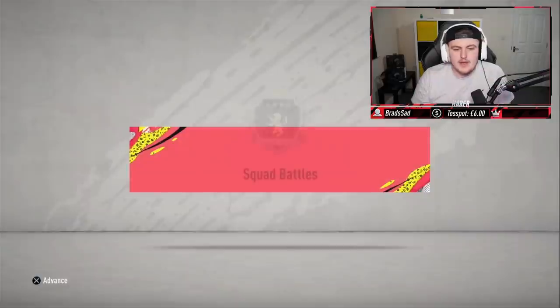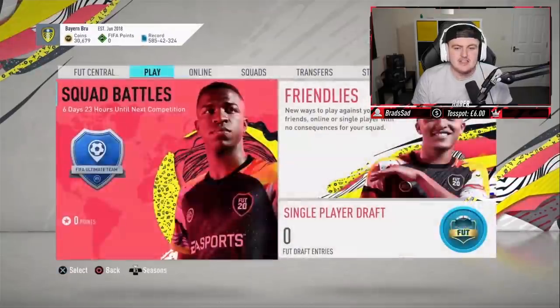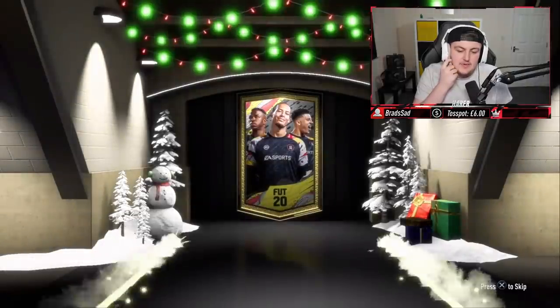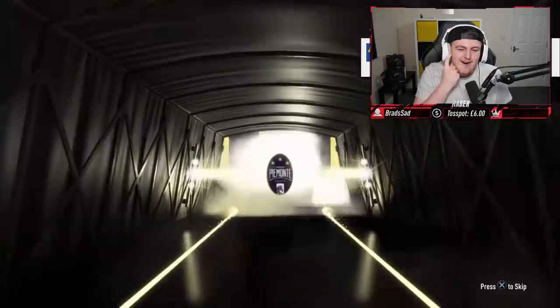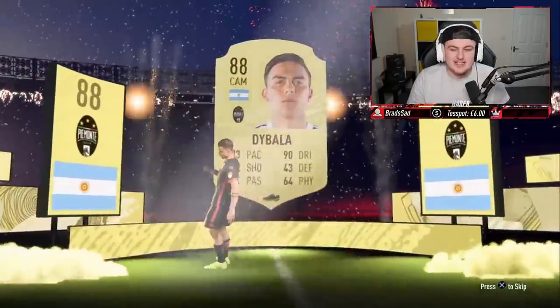Let's go to some more rewards. We've got some Elite 1 Squad Battle rewards to open now - these are Callum's Rewards. Two 55k packs and a 30k. We'll see if we can salvage some good packs from this. In recent weeks, EA have really dulled down the Squad Battle rewards. We've got at least a board here. Walkout in the first one - it's lagging. Oh, it's going to be Dybala. We'll take it. Every time they get me, every time. 88 rated - that's decent, that's a good start.